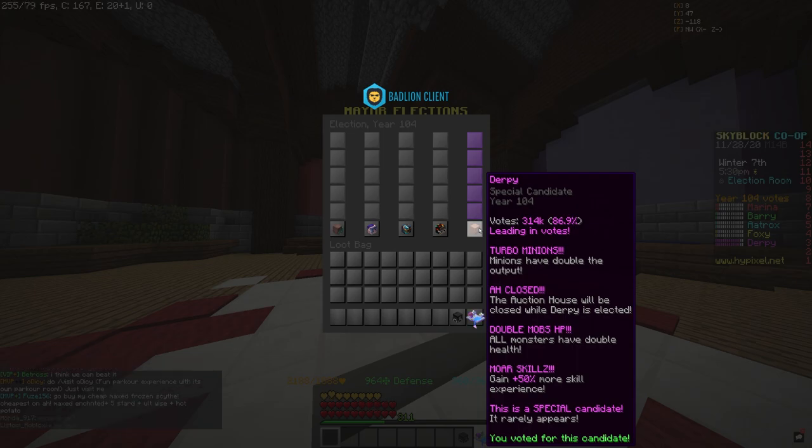We're going to get double the minion drops, so we're going to want to stack up on snow and ice and make so much money off the minions. But to even it out, the auction house will be closed, so we're not going to be able to use it. If you ever need to buy items, do it now because you only have about a day.